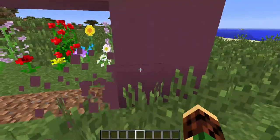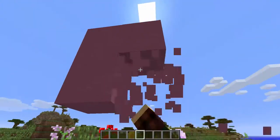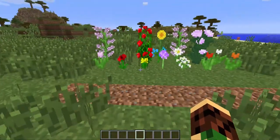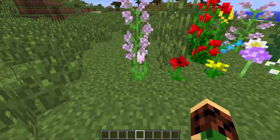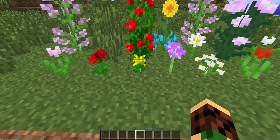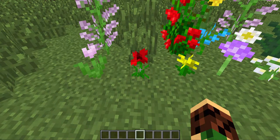One of the new features for this snapshot is new flowers. This isn't a mod like 'More Flowers' — these are actual new flowers and plants which have been added in. So here we have a pink tulip, a poppy, and a dandelion which is your usual yellow flower that you're used to.